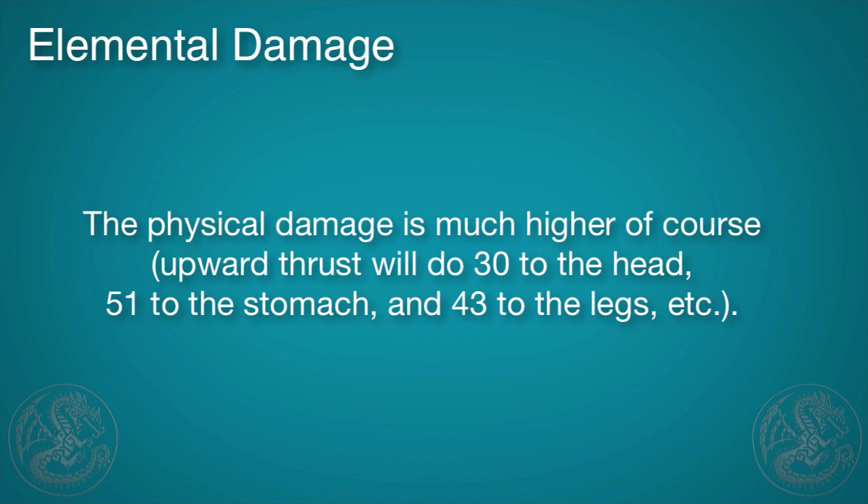Physical damage is much, much higher. For example, the upward Lance thrust would do 30 to the head, 51 to the stomach, and 43 for the legs.